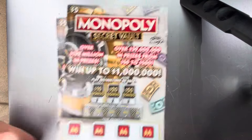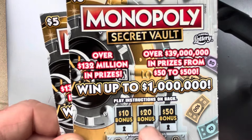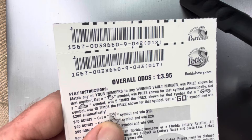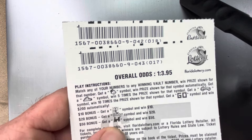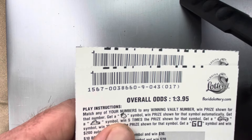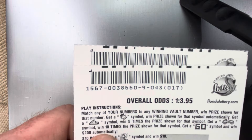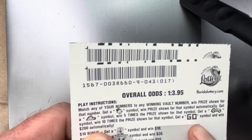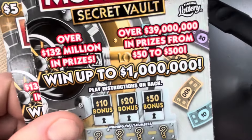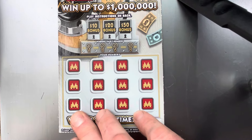We'll start with the low boy Monopoly. It's got three bonus spots: 10, 20, or 50. Looking for the corresponding symbol — the lightning bulb is 10, the faucet is 20, the train is 50. Then up top you can find a few symbols: the Monopoly man is win the prize, the boat is win five times the prize, the car is 10 times the prize, and the go symbol is win $200 automatically. Odds are 1 in 3.95.